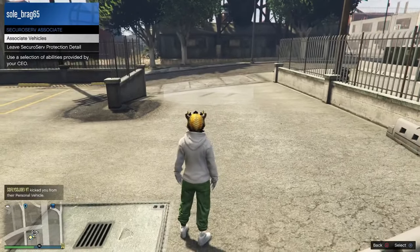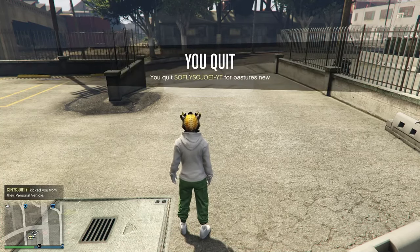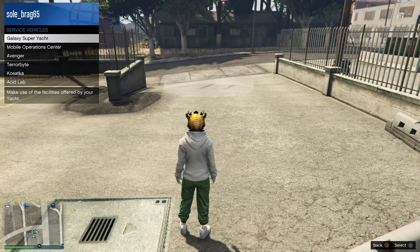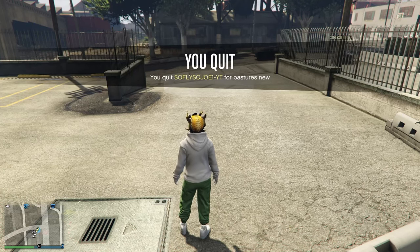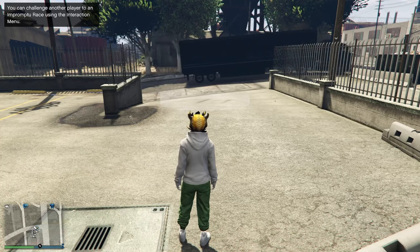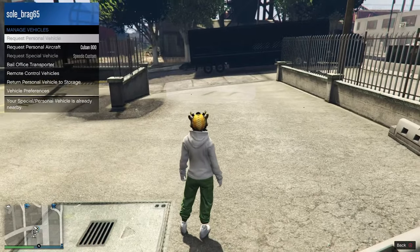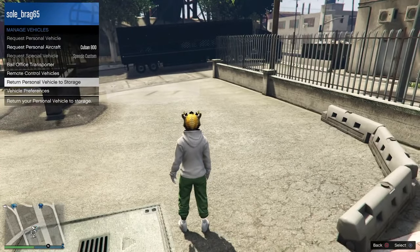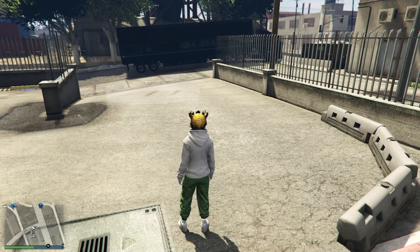Now we need to pull out our MOC, so first we've got to leave his CEO organization. I'm going to go ahead and pull out my MOC and our friend is going to retrieve it. Now that bike that we had out, we can go ahead and pull that back to our personal story — bring it back to the back of the MOC. We do not need that out on the map.